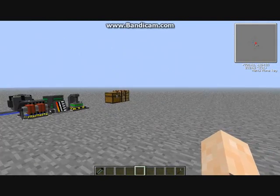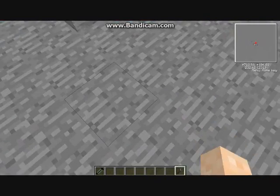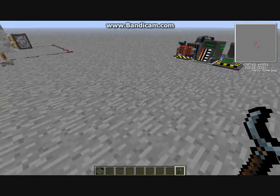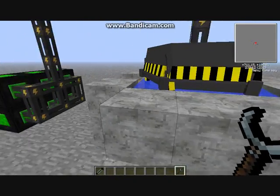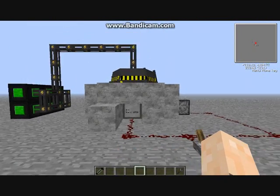For now I'll do the fission reactor today, and in other episodes I will be showing the fusion reactor, particle accelerator, and hopefully if I can figure out how it works properly, the breeder reactor. I don't even know how they work but I'll find out soon. So this is a fully working fission reactor I've built a couple of times now, so I know it works.